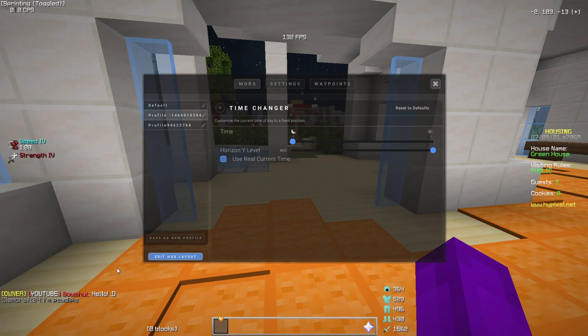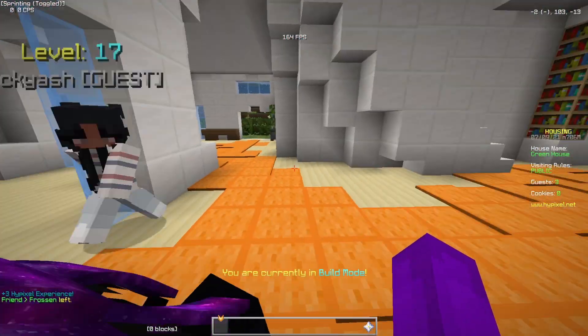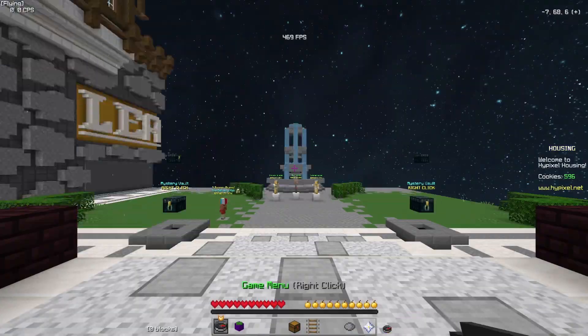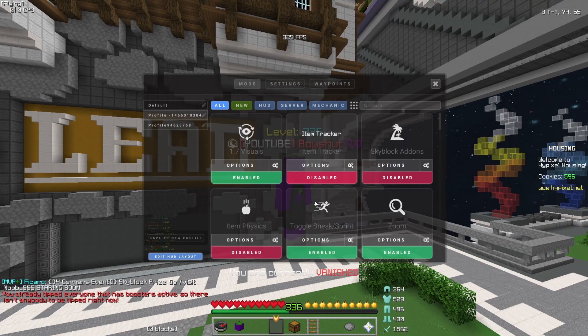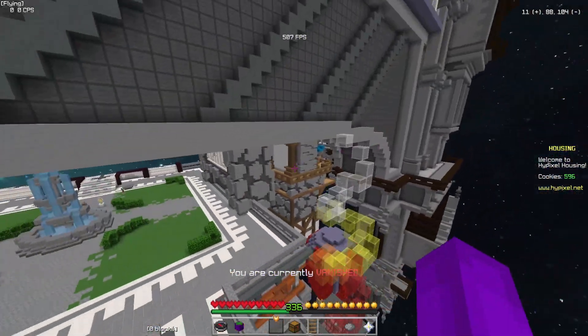There's someone coming to my house in-game — I'll say hello. I'm using time changer, I can have it day or night — okay, I'm getting ganged up on, I'm getting harassed, he did some unholy things to me. That's what happens — I can't go to housing by myself without getting assaulted. But here's my time changer settings. Normally I have 'use real current time' off.